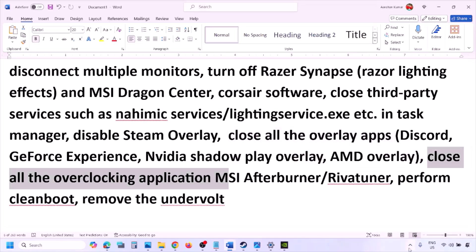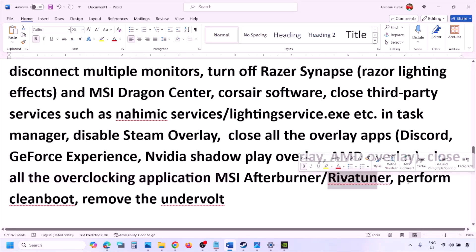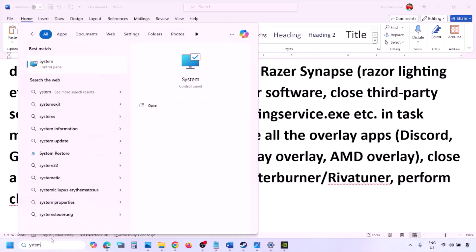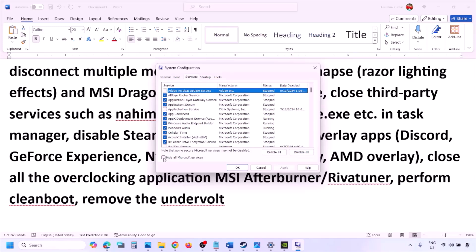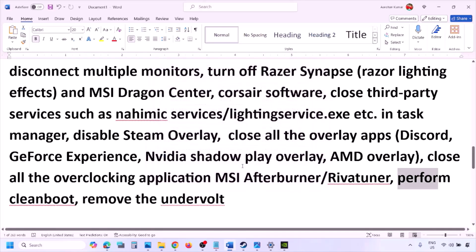Close all overlay and third-party applications. Also close overclocking applications — if you have MSI Afterburner running, right-click and close it. Then perform a clean boot: type 'System Configuration' in the Windows search box, go to the Services tab, check 'Hide all Microsoft services,' then click Disable All. Click Apply and OK, restart your computer when prompted, and then launch the game. Also, if you have undervolted your computer, remove the undervolt and then launch the game.